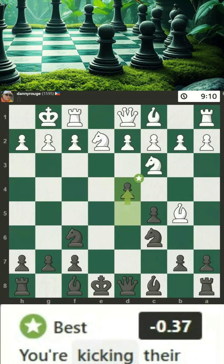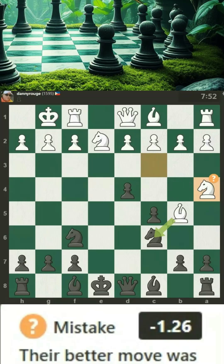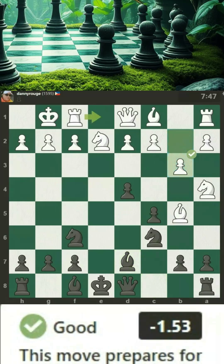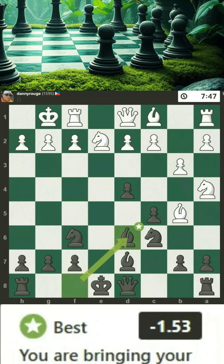You're kicking their knight out of a useful square. Their better move was to force doubling of pawns. It's good to get your bishop off of its starting square and into the action. This move prepares for their bishop to join the action. You are bringing your bishop into play, eyeing the central squares.